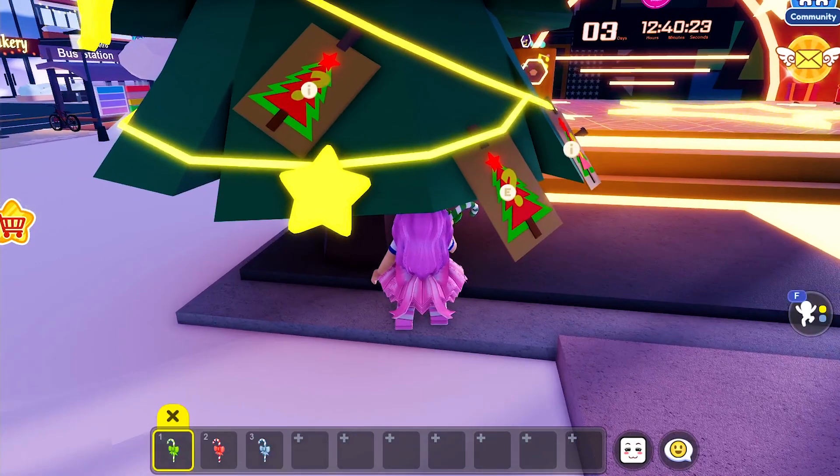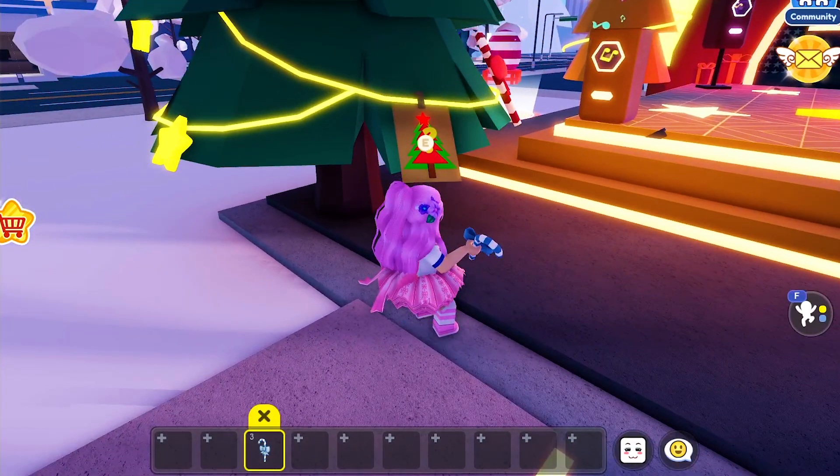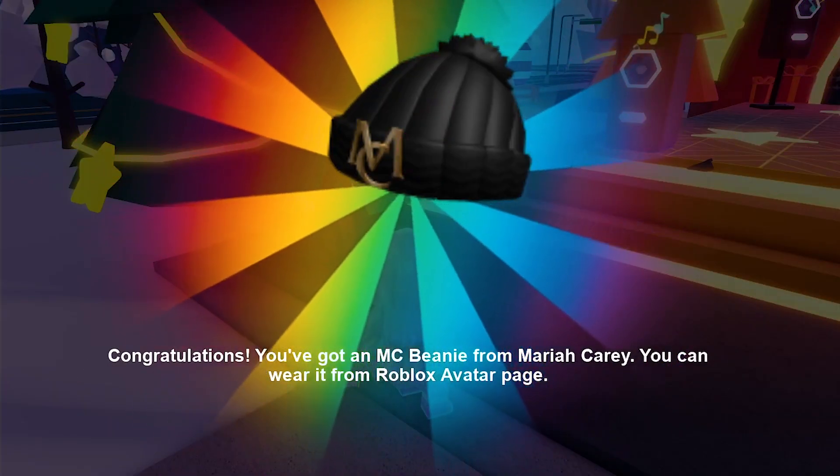We're here. Click the cards around the tree to hang your candy canes. And we got the free UGC and the badge!